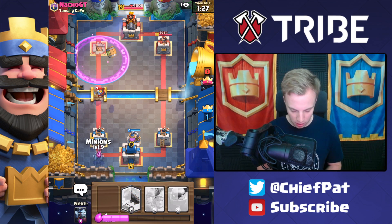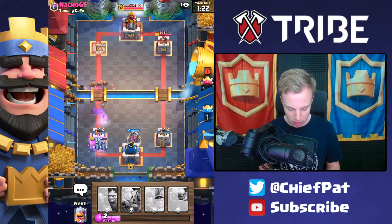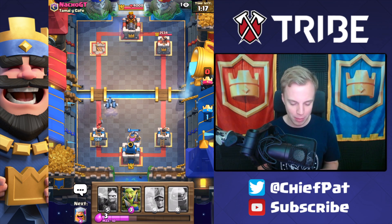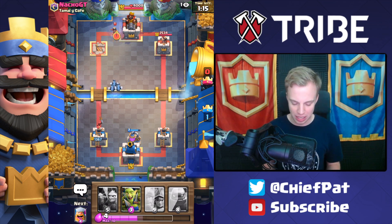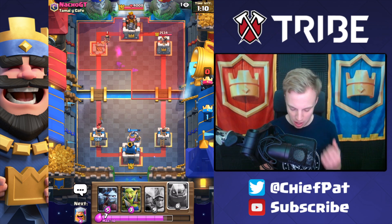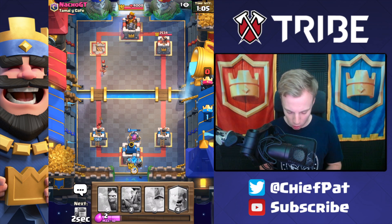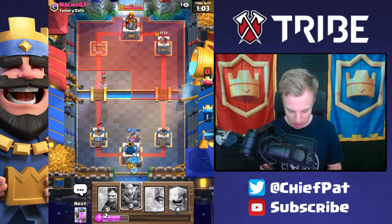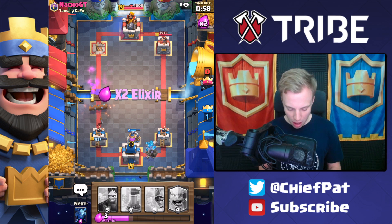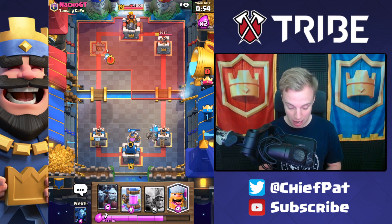If he plays Goblin Barrel, we're going to actually play our Minions right here and use our Log for this. Wow, that's a beautiful play right there to make sure we don't take nearly any damage. 1,367 HP is three Rockets away, and we have been styling all over Nacho GT, and we haven't even whipped out our Three Musketeers yet. Obviously him having the Rocket means the Three Musketeers are going to be a little bit tricky to pull out, but I'm still feeling confident. Let's just keep on doing what we're doing.